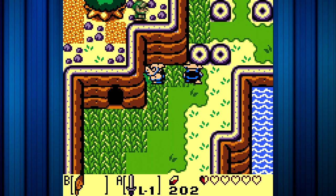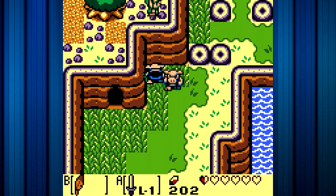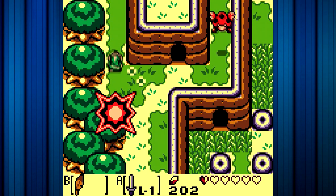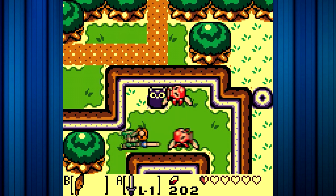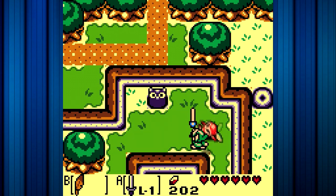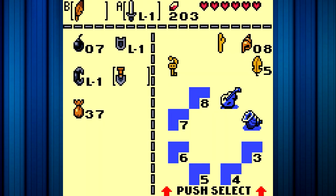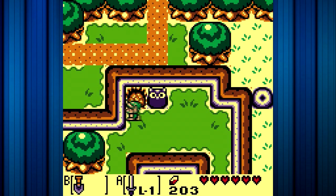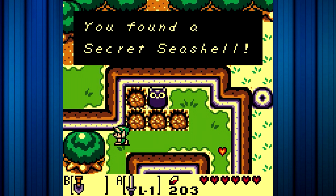Basically we need to go up. I forgot about the medicine — okay, I thought we were dead. Instead, what we can do is we can dig here, or here, or here, or here. There's a seashell — that's all we came up here for. That's what we needed to do.